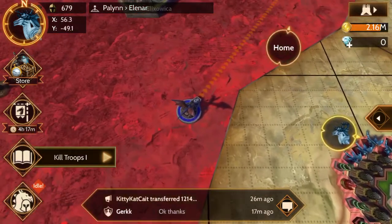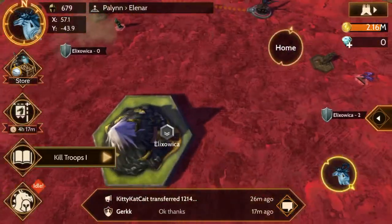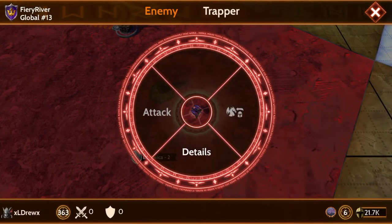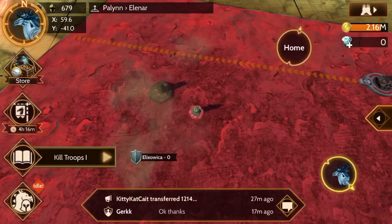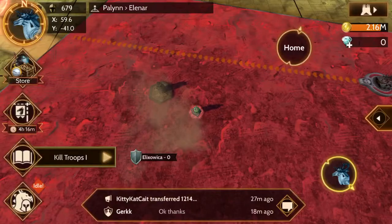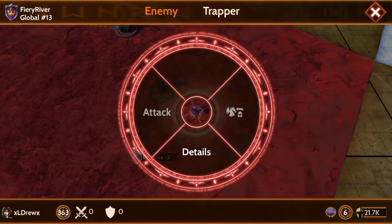Next to this castle is a red area which is No Man's Land. Looks like there might be a couple of people around - we have a level 363, might be able to do something with some help, and a level 139. You won't get as many points for that. It says 50% - that has something to do with team ranking. I'm not sure if my main account can take this person.